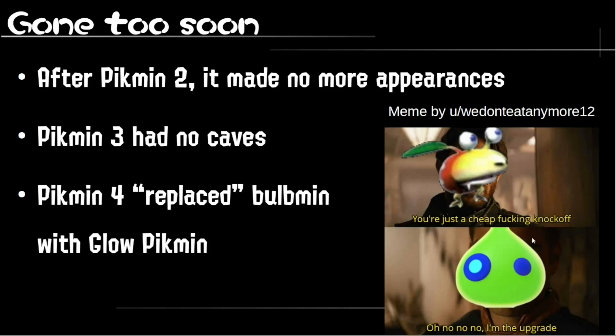But then there's Pikwin 4, which has caves again, but there's still no Bulmins. It's very likely because of the Glow Pikwins. Glow Pikwins basically replaced Bulmin — they can be used on the surface outside of nighttime, they're resistant to every element, and they also have the ability to teleport automatically to you when idle, plus a special charge attack that can stun enemies. So they're basically Bulmins but stronger, and they fill the same role, so there was no real gameplay purpose for Bulmin.